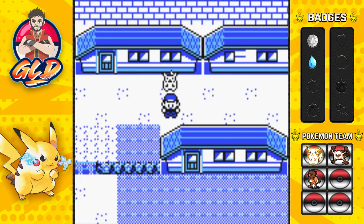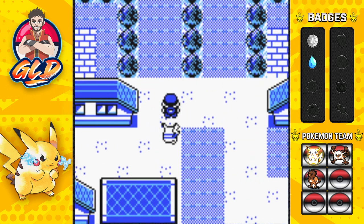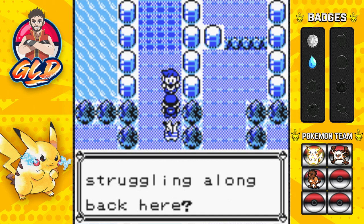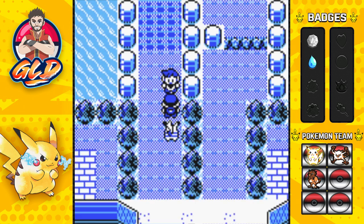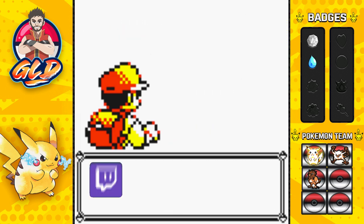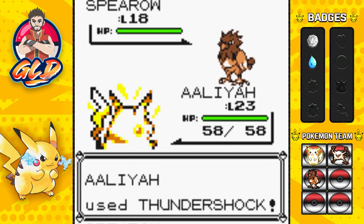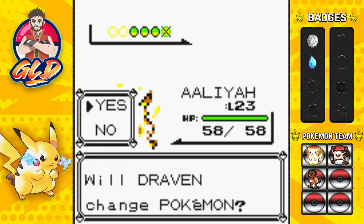We're going to finish off this episode by taking on Gary for the third time. Let me check my iPad for his Pokémon — okay yes, he has those Pokémon. Here we go, straight up to Gary. He says: 'Draven, you're still struggling back here? I caught a bunch of strong and smart Pokémon, let me show you!' He's leading with a Spearow at level 18 — Thundershock for the win! There goes Spearow.